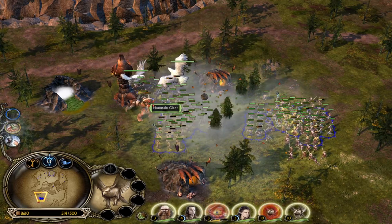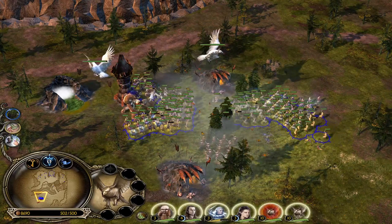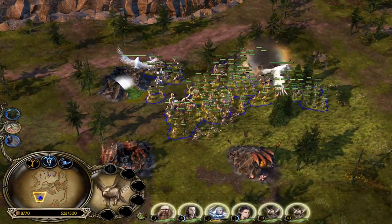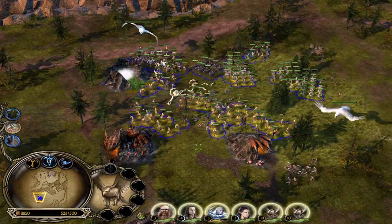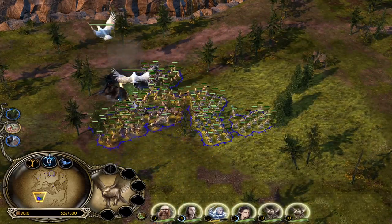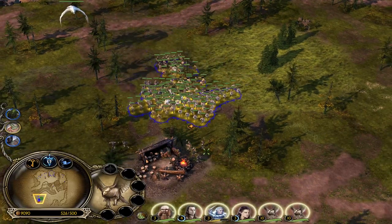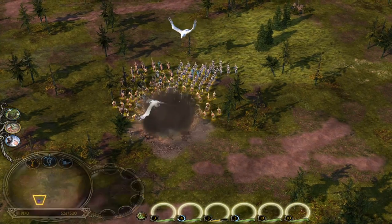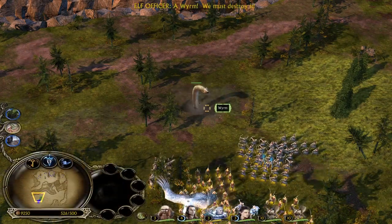Let's kill this giant and also destroy the turret first. I'll heal some of the units and then let them destroy the buildings and kill the enemy units. I wonder how hard the other missions will be. I remember playing on easy mode when I was little, so I'm curious what the difference between easy and hard mode is.